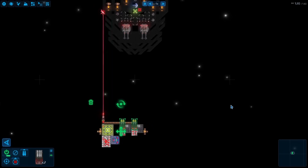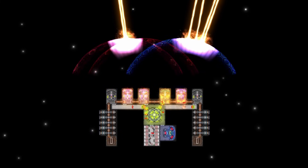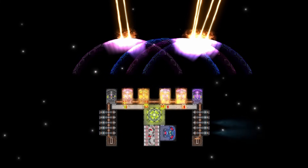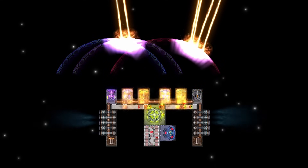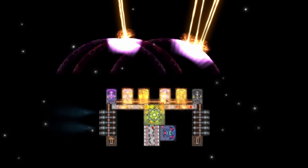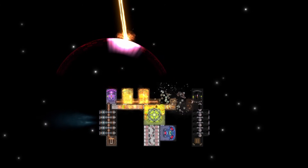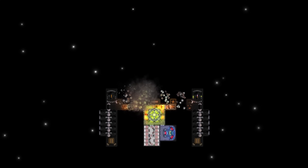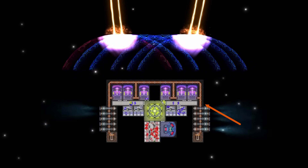Be careful when connecting multiple parts — connections do not pass through most parts. This setup with overclocked shields, for example, will not work. To make it work, we have to make a path around the shield. A setup like this works pretty well: the shields are supplied from the bottom and the heat connection is on top.